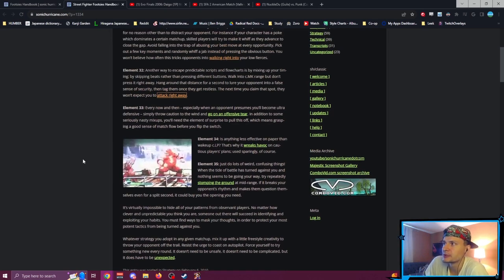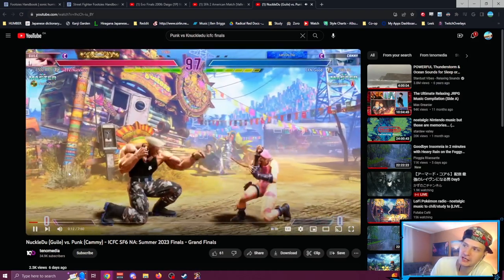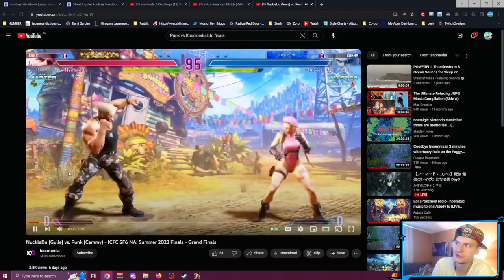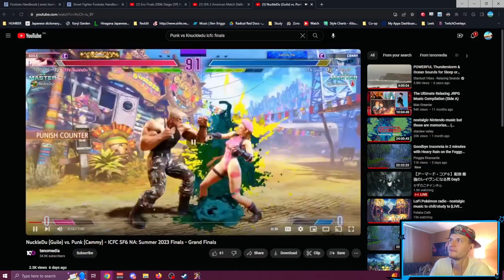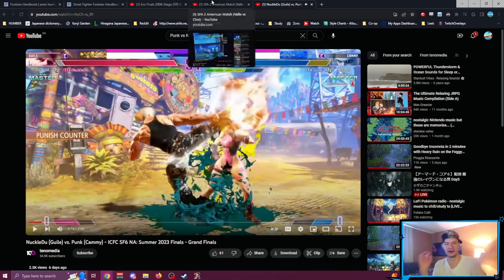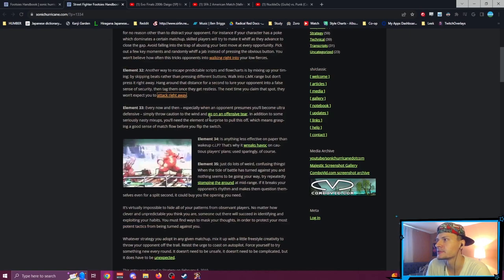Element 33: every now and then — especially when an opponent presumes you'll become ultra defensive — simply throw caution to the wind and go on an offensive tear. This is kind of something we just saw with Knuckle Do: how did he start those first few seconds? He was backing off, doing low-commitment sonic booms, and then out of nowhere — drive impact, which is considered pretty offensive.